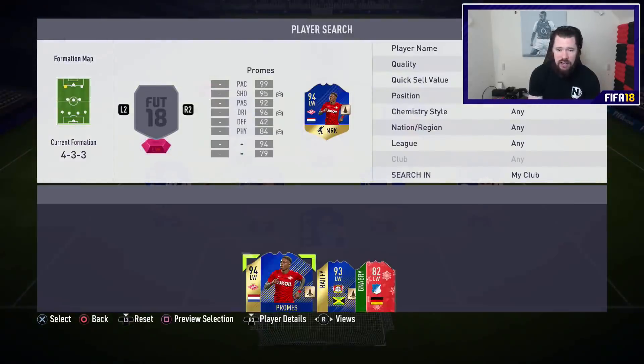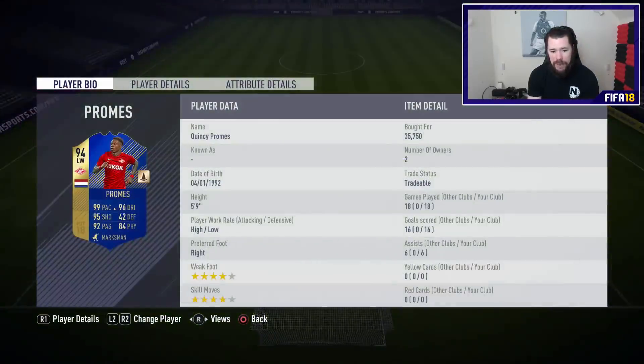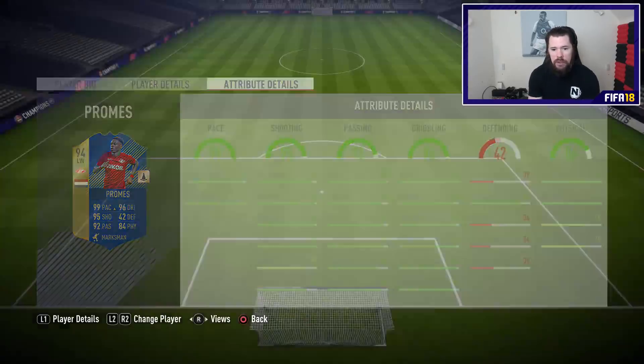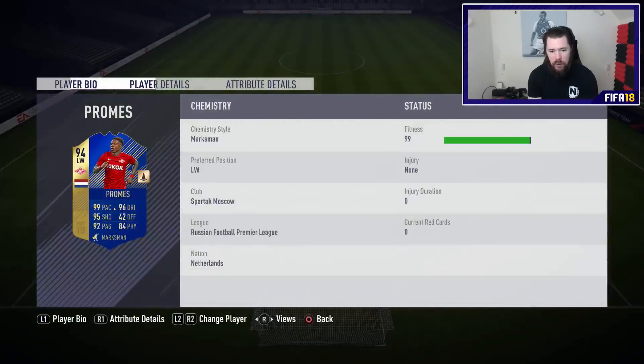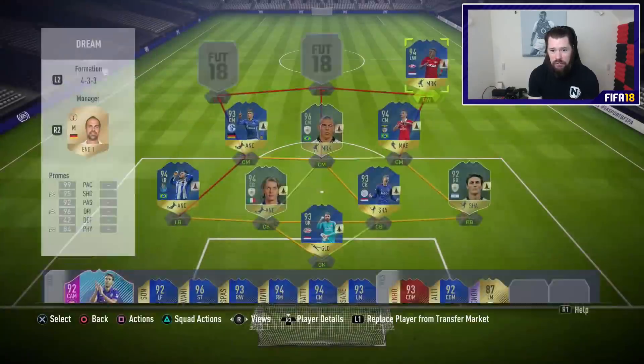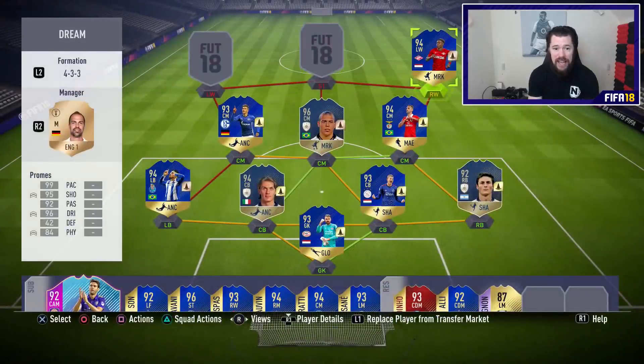Our wingers: on the left we have Quincy Promes — four star, four star — absolutely sensational card. 99 sprint speed, only 95 acceleration on him. Great shooting, great passing, great dribbling, great stamina, great composure. For as cheap as he was — around 30,000 to 35,000 coins — for a card this good, absolutely insane.